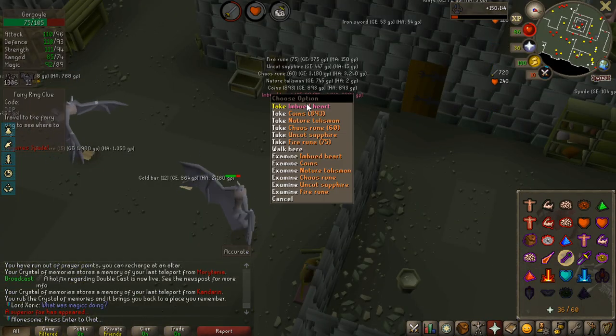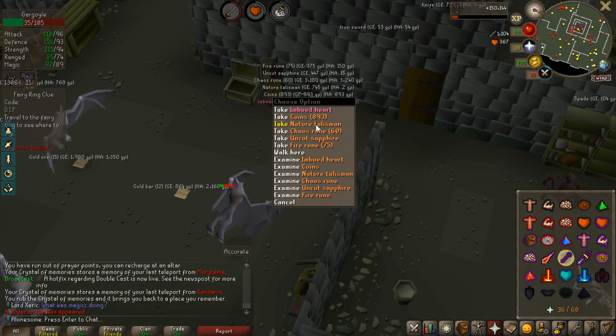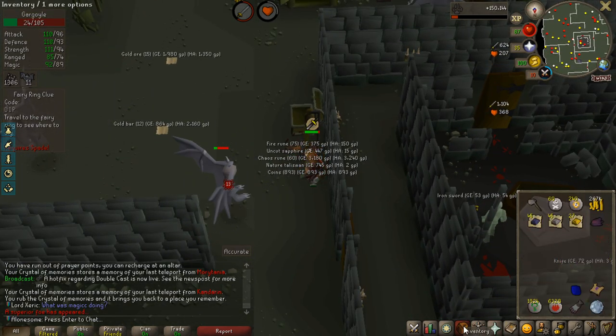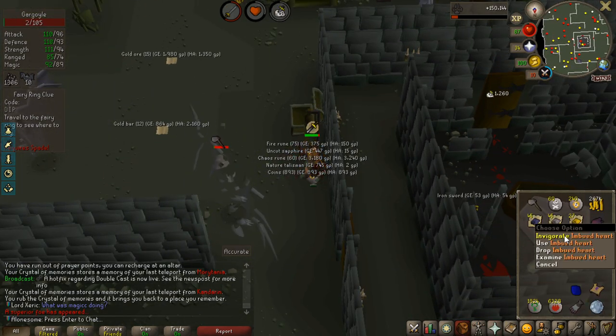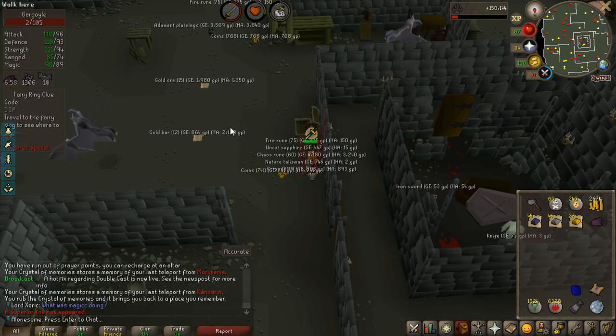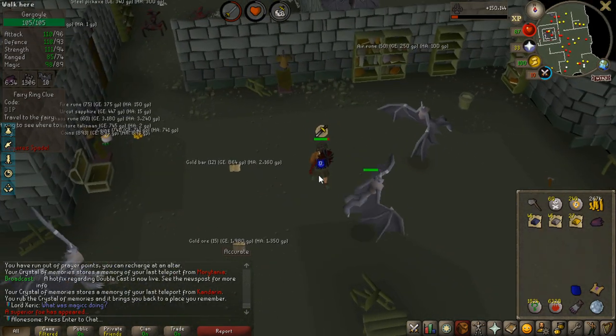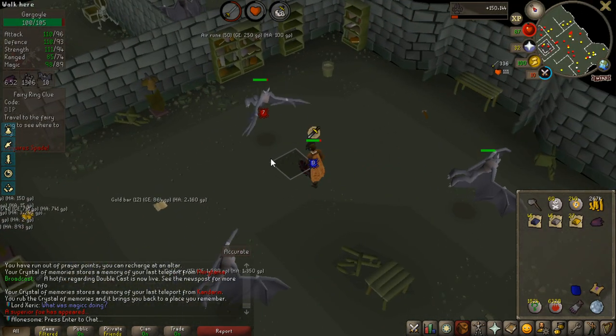Oh my god — I got the imbued heart from a superior gargoyle! I'm not sure if there's a task to use it, but regardless that is such a good upgrade for PvMing. I'm going to use it — yeah, there's no task to use it but wow, that is an amazing drop to get.